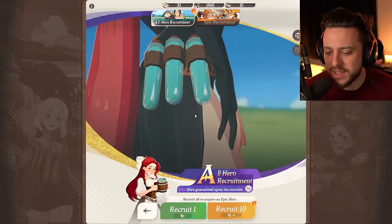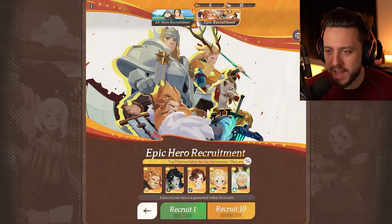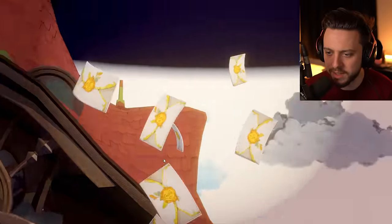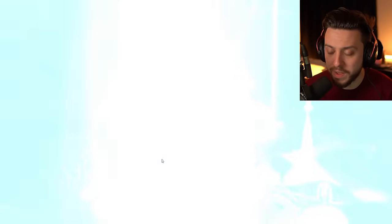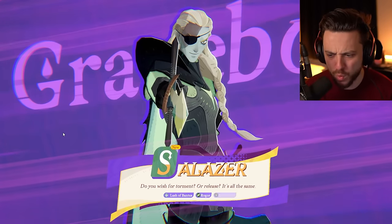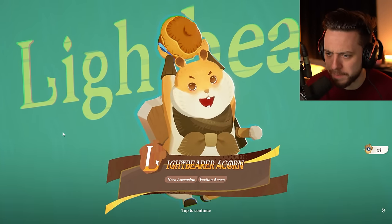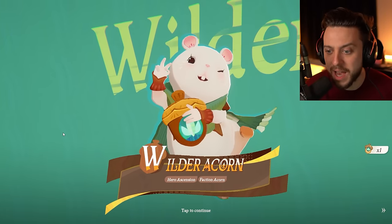This looks like the wishing system — the hero recruitment system. We have epic recruitment, which we don't have any currency for just yet. And then hero recruitment where we can do temples. First temple — is our good luck going to carry over into other gacha games? That looked like two four-stars and a five-star, or at least two purple rarity and a gold rarity. Salazar looks pretty cool. Viperion — they look sick. I love the kind of necromantic theme; I didn't expect that from this game.